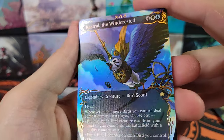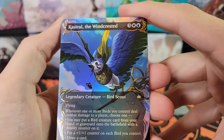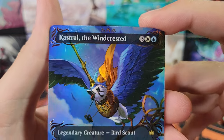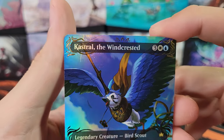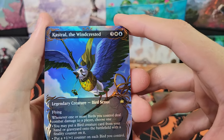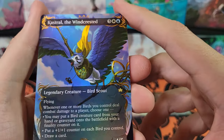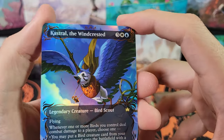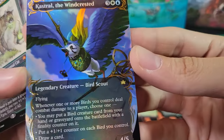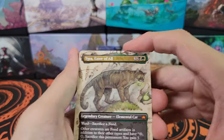What do we got? Castrol — oh! That's a gold one — look at that! These are like one in three boxes; I was not expecting to get one. Castrol — so it looks like we may be giving away a raised foil. Look at that! Castrol the Windcrested — very nice. I know some of these are going for over a hundred bucks. I don't know if Castrol's any good, but holy cow! It's just a rare — considering it's a rare, it's probably not one of the more expensive ones, but still really cool.